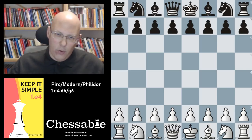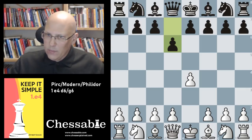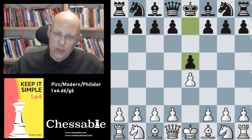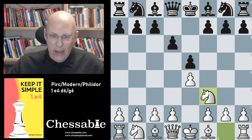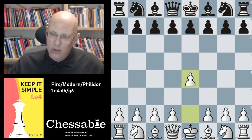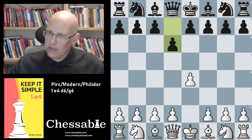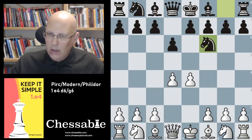We go e4, and d6 is the starting move to initiate the Philidor's. To clarify, we have already looked at the Philidor defense in an earlier video which started like this — that is the move order how Philidor envisioned his opening to be played hundreds of years ago. Nowadays, black usually uses this move order to reach positions associated with the Philidor's: we go d4, and black goes knight to f6, attacking our pawn.